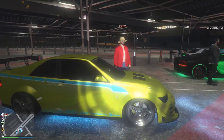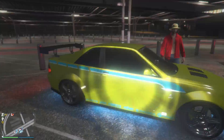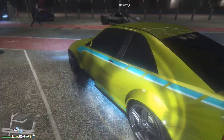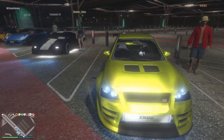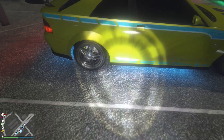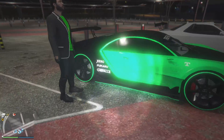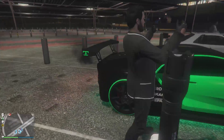Then we have the Fast and Furious car, the Skyline — the Sultan RS — from this guy right here. The Sultan RS is probably my favorite car still in the game so I'm always gonna like it. I really like the customization he went with — that blue stripe matching the blue underglow looks pretty cool.